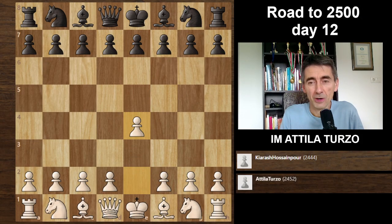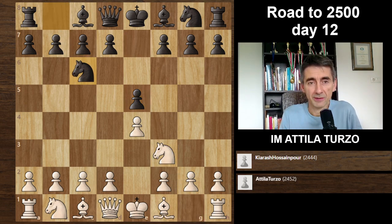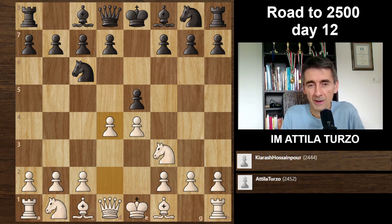I started with e4, my opponent played e5, Nf3, Nc6. As you may remember, I tried different things in the last tournament I played over the board in the Olympiad Explo Classic. I played once Bc4 — the Italian game — and another time Bb5 — the Spanish game. Now I decided to change to another option and go for the Scotch game. I played d4. The advantage of the Scotch game is it immediately attacks Black's center and opens up the position for active play.